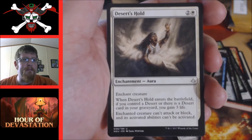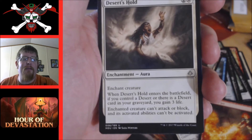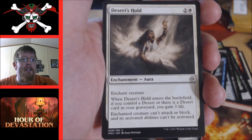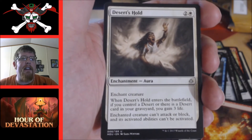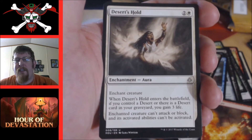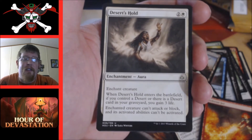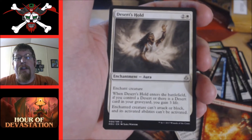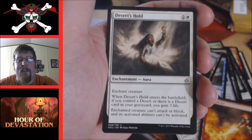Desert Hold — an enchantment with a lot of text. Enchant creature; when Desert Hold enters the battlefield, if you control a desert or there's a desert in your graveyard, you gain three life. Enchanted creature can't attack or block and its activated abilities can't be activated. It's basically a Pacifism. In sealed, if I'm in white I'm going to play this as removal. It's a good card even without deserts to back it up for the life gain. If you do have deserts — awesome, you get three life.